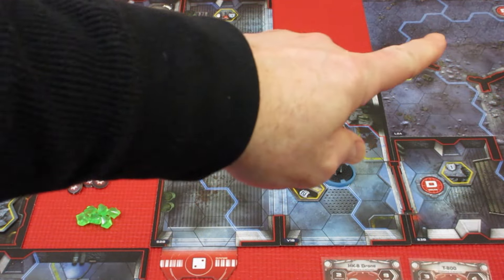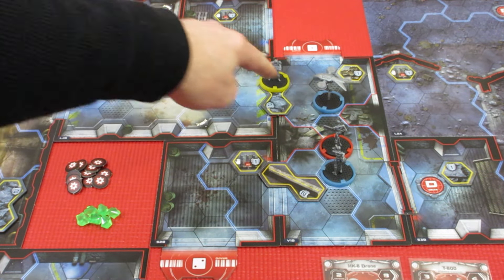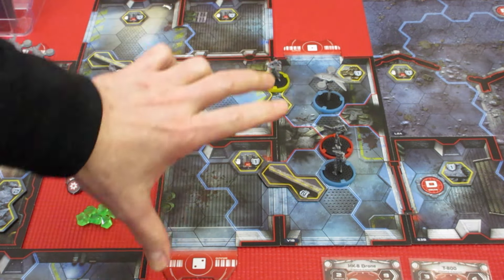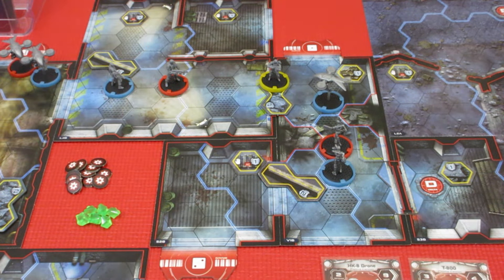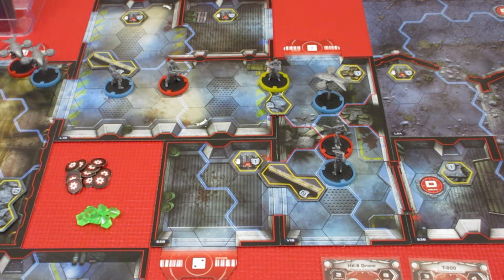Taking a look, we need to get way up in the corner here. We have this choke point — there's only one space to go through. We've got a couple of T-800s, a couple of spawn points, and things aren't looking great. We're going to have Kyle Reese go first and see if he can clear the way through. Let's roll up his action dice.